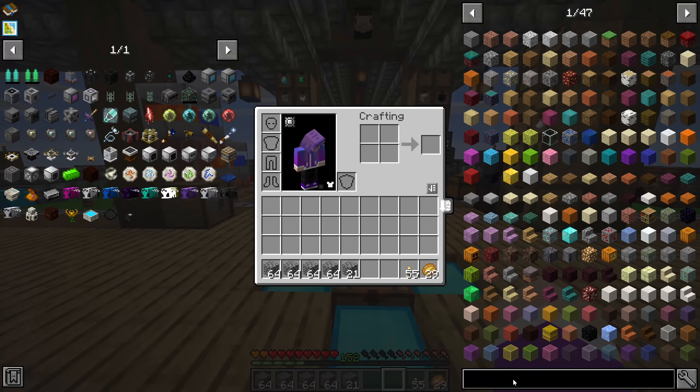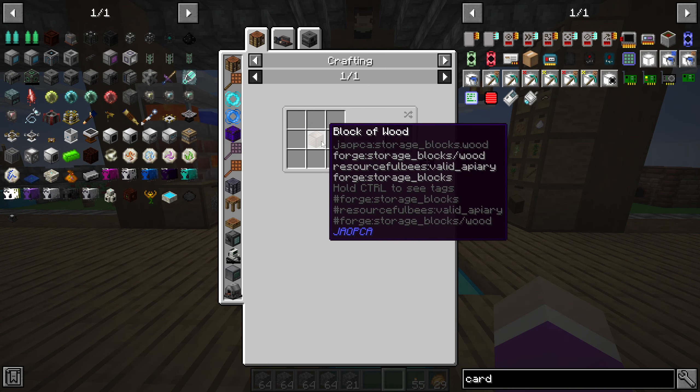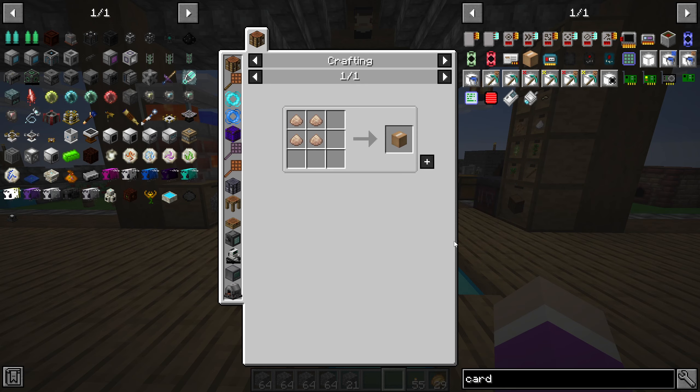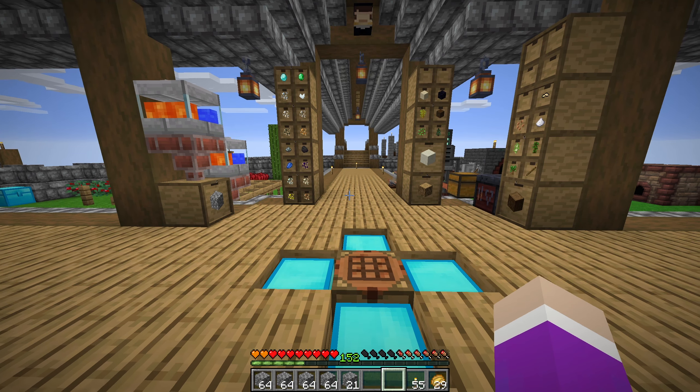I'm just realizing now we don't actually have a way of picking up the spawner — I completely forgot about that. We need to make ourselves a cardboard box, which is going to require a sawmill.